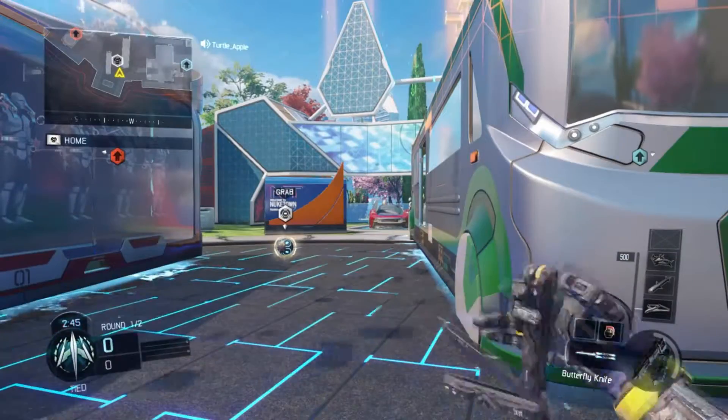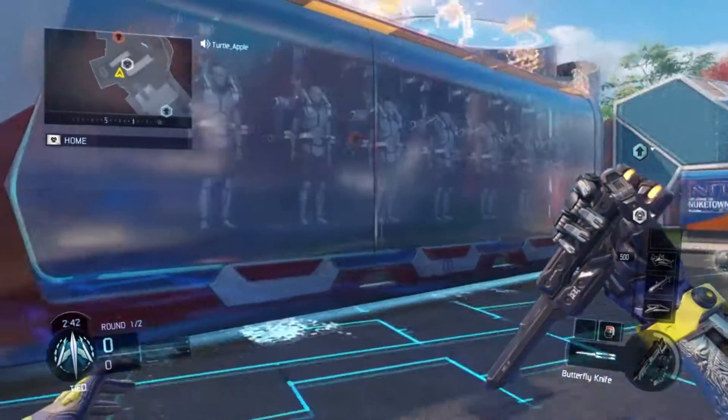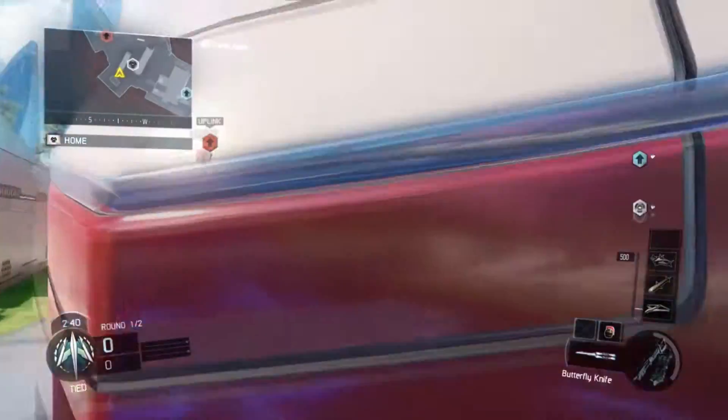If you press square you can actually flip this shit around. L2 to examine and the knifing is pretty much the same thing.